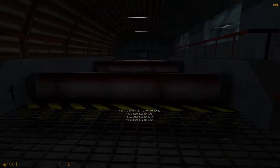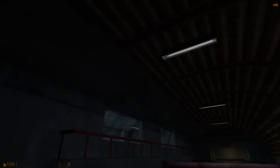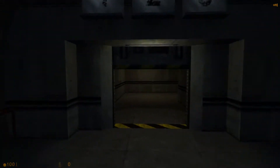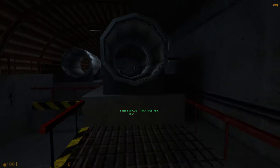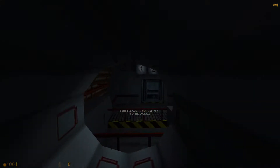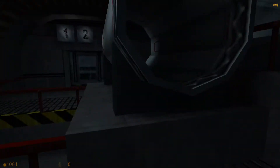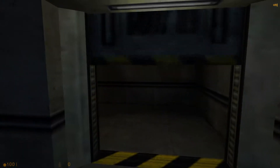Now we will combine skills. You will need to duck and jump together. Good work. You will look prepared for the next stage. To get into these pipes, you will have to signal your suit to make a duck jump. You will want to stand for some distance first.